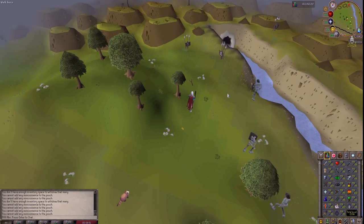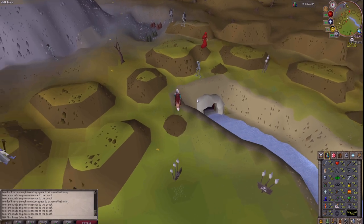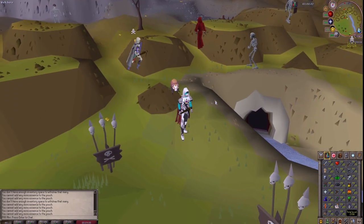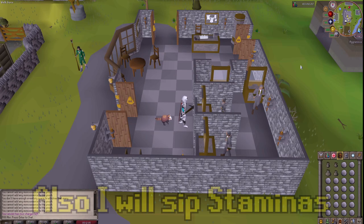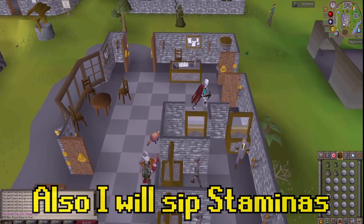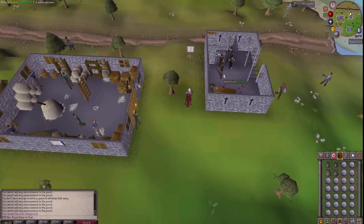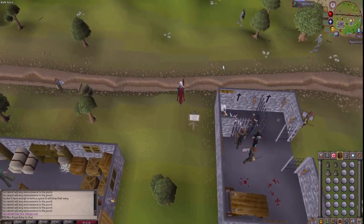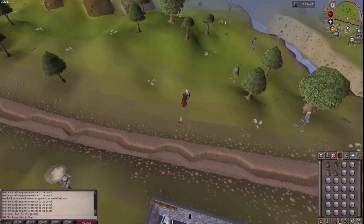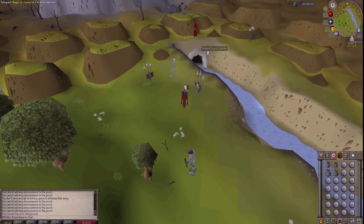We'll be using the abyss, which means we teleport to the mage of Zimrak. From there, we just head north to the wilderness ditch. I'm sure everyone knows how to do the abyss, but this is the method I'll be using. After crafting your runes, you teleport to Edgeville and repeat.